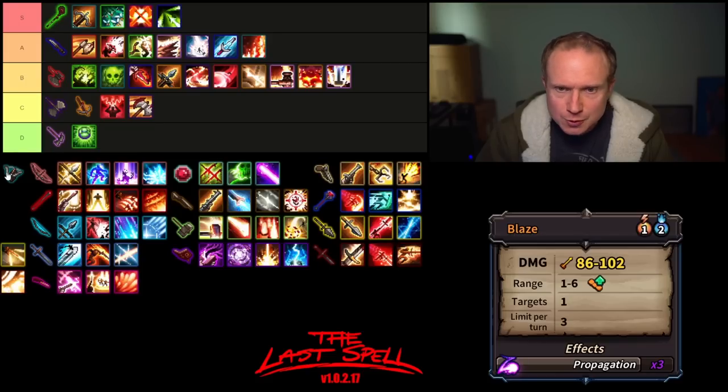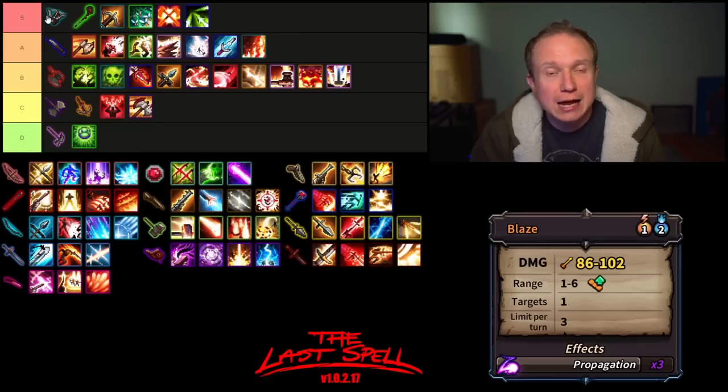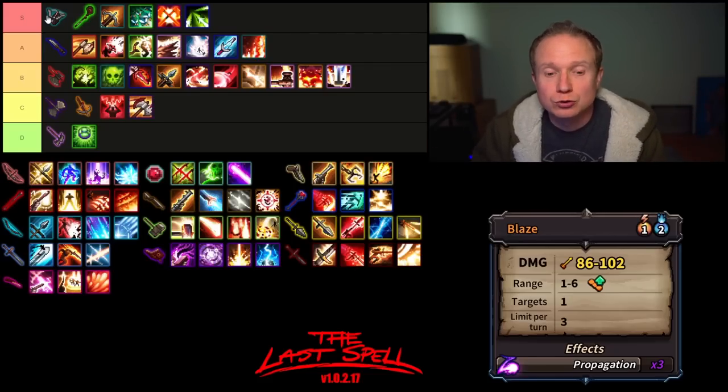The Hand Crossbow, unsurprisingly, is going to join the Druid Staff in S tier. It is just staggeringly powerful. When you get a critmaster build with Hand Crossbow going, the world is your oyster.